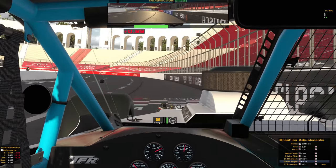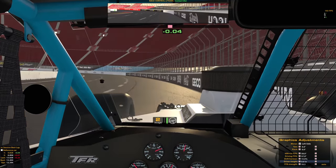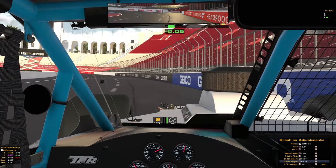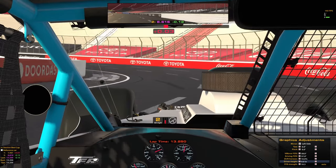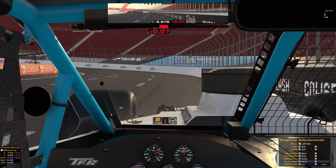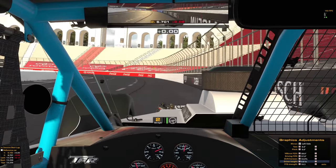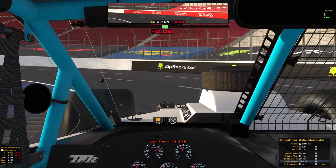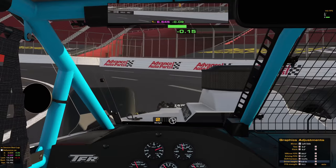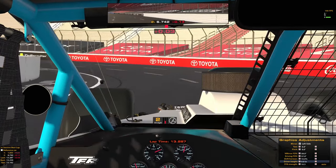Oh my god, this is a good short track. It's gonna be a wreck fest, and the track is gonna be easily blocked. But like, this is gonna be fun. Don't really have a need for pit road. It's a bit like Martinsville and Vegas Bullring combined with what feels like absolutely no banking — 13.287.